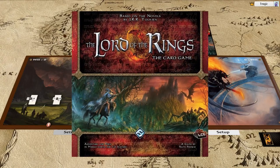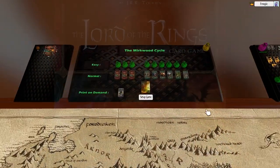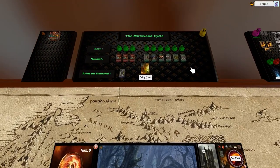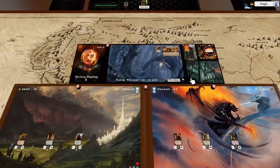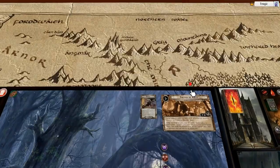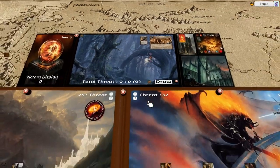Welcome to the next Lord of the Rings playthrough. This time we are doing Return to Mirkwood, which is another quest that gets a lot of hate, but I actually think is a very good quest. Basically, the way this works is we have now caught Gollum and we have to take him back all the way through Mirkwood. He's constantly trying to escape, making a lot of noise and drawing a lot of threat because everyone's coming to investigate. This is a very hard one for solo, not as hard for multiplayer.